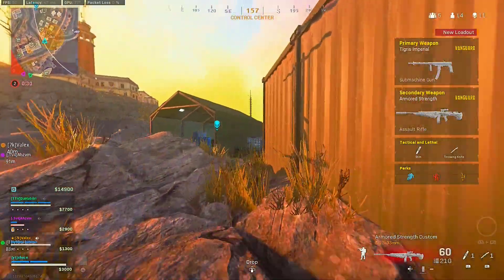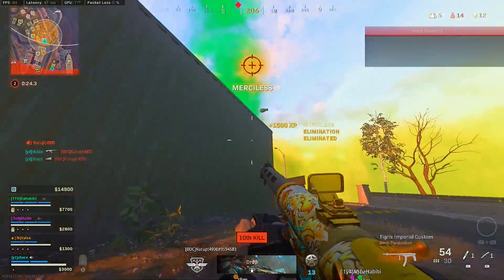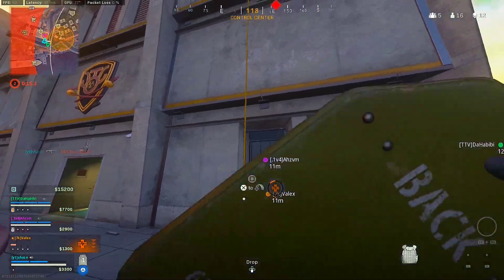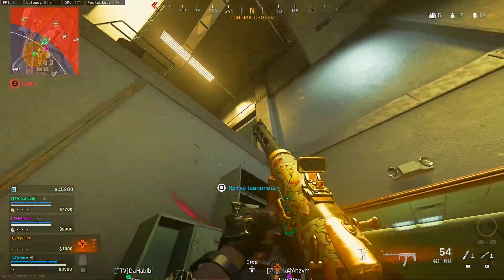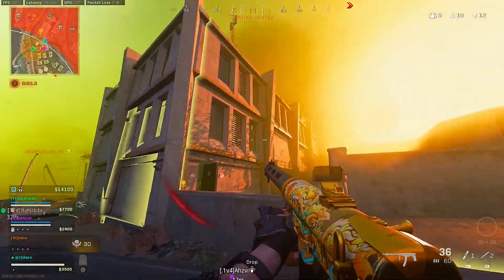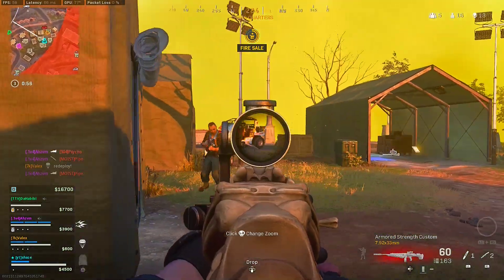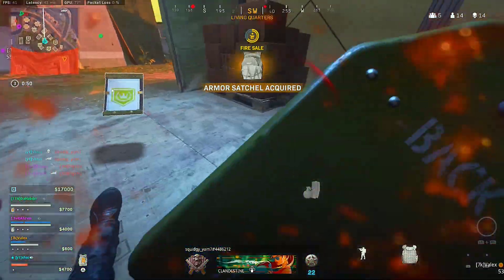Dark control center. Enemy dropping into the AO. Enemy UAV active! He's camping right behind here! I'm not camping. Yeah, I just can't play this game, man! Oh my god, bro — he's beaming, he's pushing me! Oh my god, bro, he's beaming! The Cooper Carbine is like that, bro — Cooper Carbine smacks like an SMG.